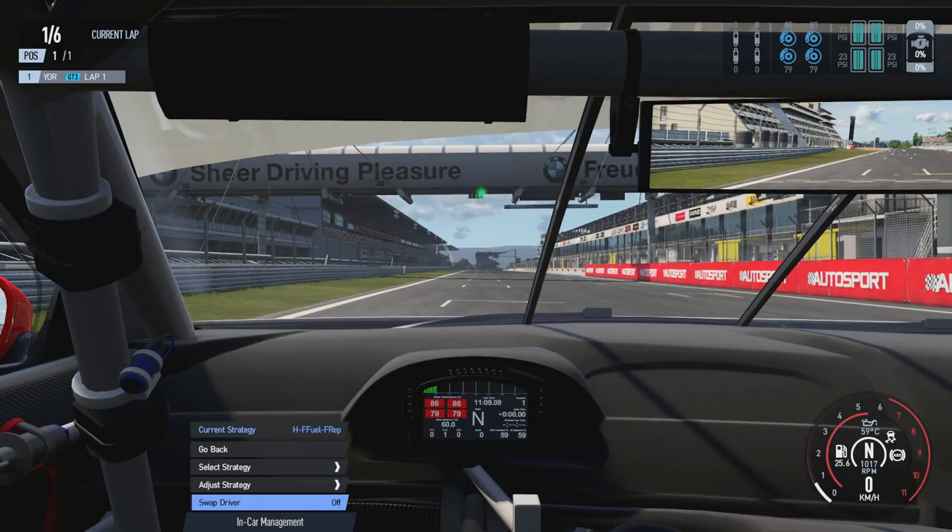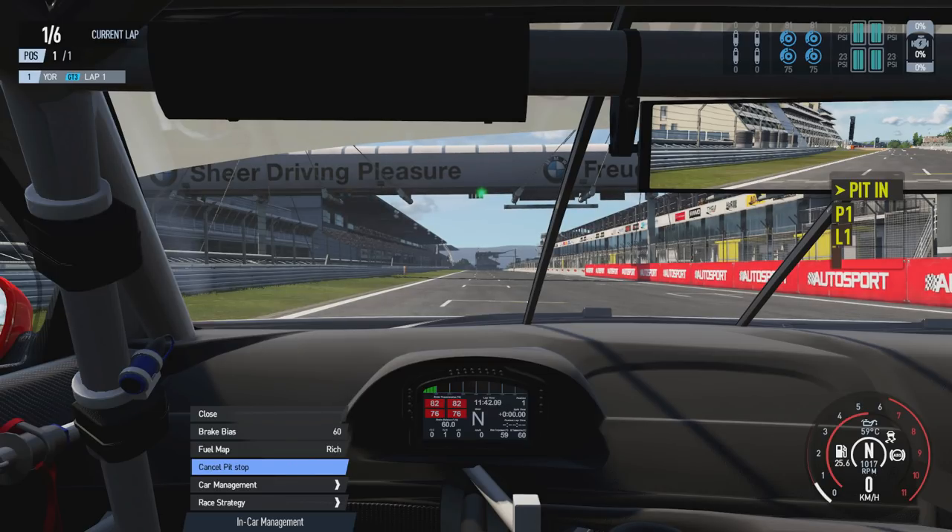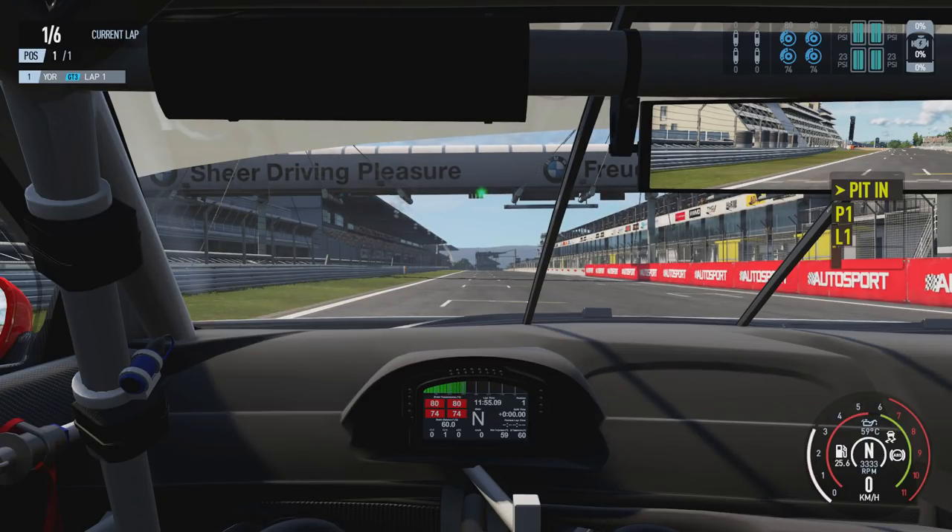Finally, there's a swap driver option that allows you to hand over to an AI driver during your pit stop. This is extremely useful for something like a full Le Mans 24 hours in career mode — you can do a couple of stints, switch the AI on, take a break, and when you're ready, call the AI back in using the request pit stop option. With swap driver enabled, you'll take back control when the car goes back out on track.